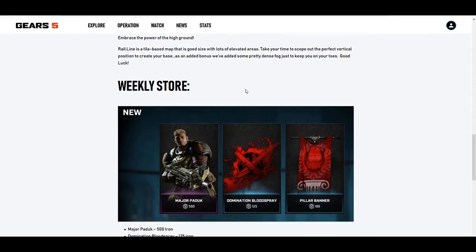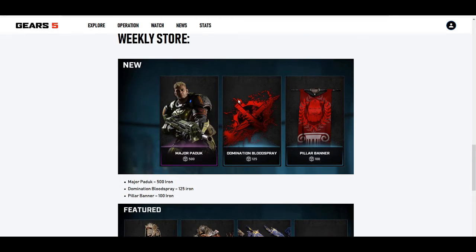Looking at the weekly store, we got Major Paddock, Domination Blood Spray, and Pillar Banner. I really like the Major Paddock - it's a really good skin, it actually looks really good. But my main issue is now that they brought this weekly store, if you notice...